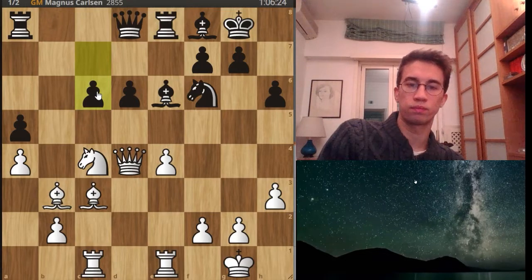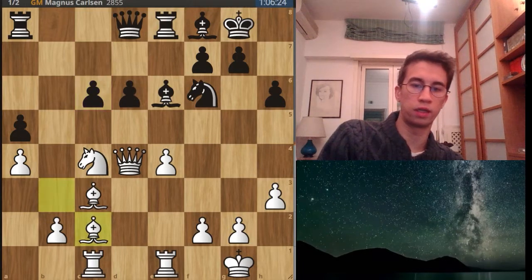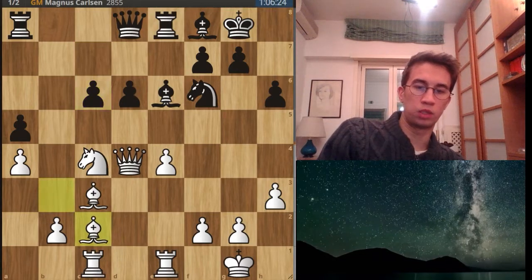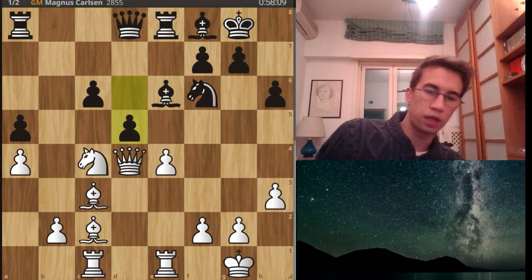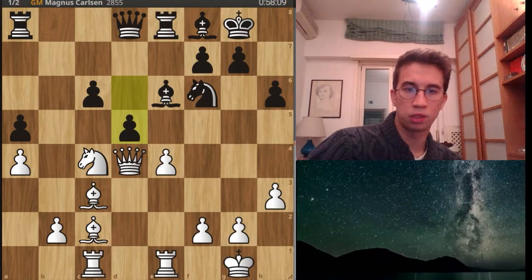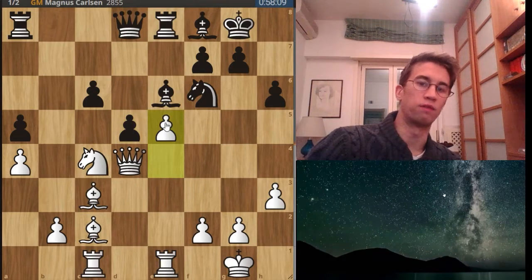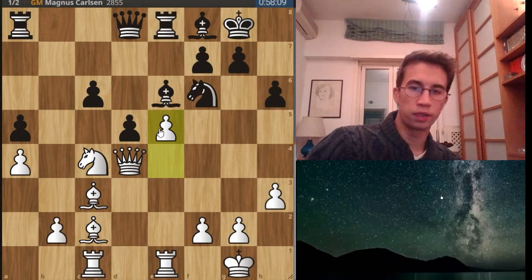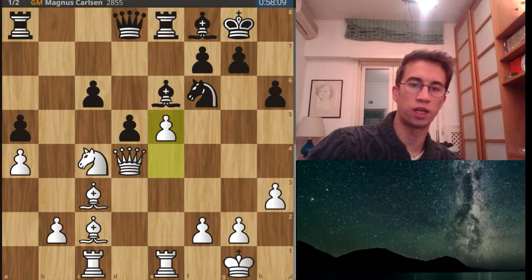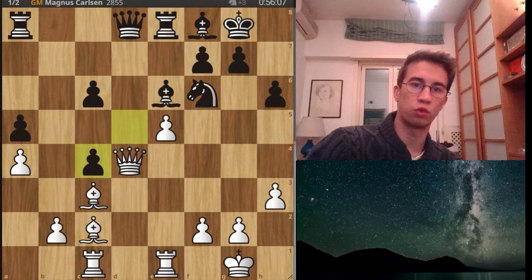C6 by Carlsen with the idea to open the center with d5. And now Nepo retreats the bishop to c2, placing it on this diagonal and preventing d5 by Carlsen. Here we have exchanges of pieces. With e5 instead of a capture, Nepo attacks Carlsen's knight and Carlsen attacks Nepo's knight. So here Carlsen captures, Nepo captures the queen, queen takes d8, rook takes d8.